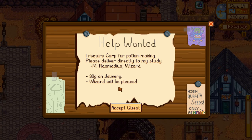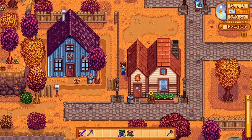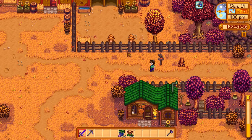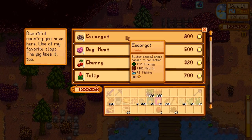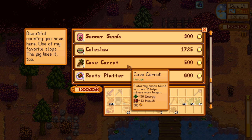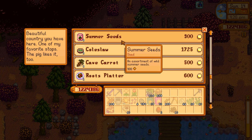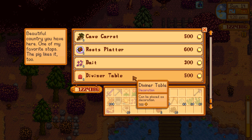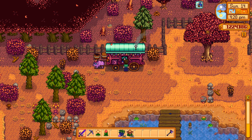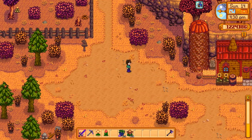Carp for potion making - I don't really need to schmooze the wizard at all. I'm gonna go visit the island trader first and see if we can't get something good. Escargot? Jeez. I'm pretty sure I need to donate a summer spangle and a tulip. Summer seeds and a diviner table - that's kind of cringe. Nothing else I really need. I'm gonna buy the bug meat for 500 gold. With all of that done, it's time to finally go to the island.